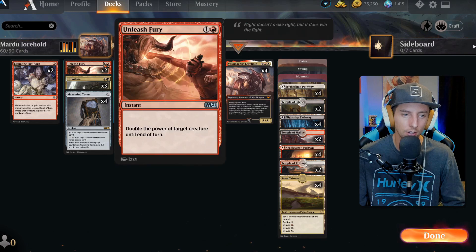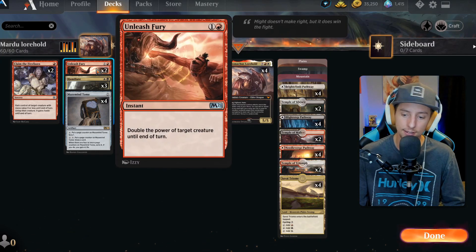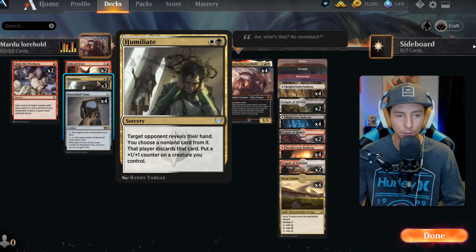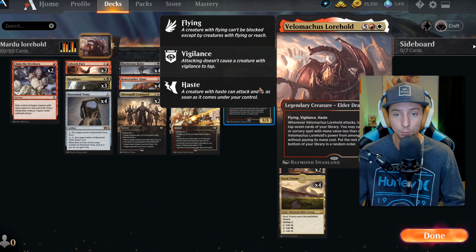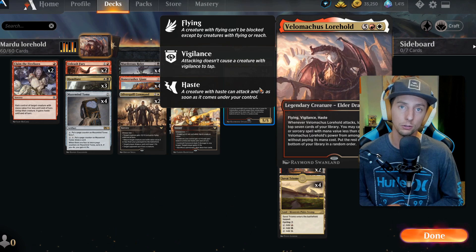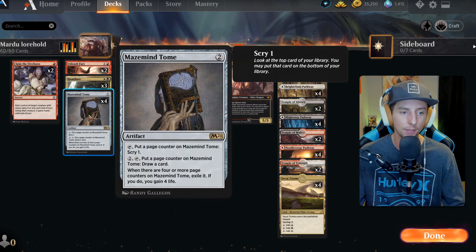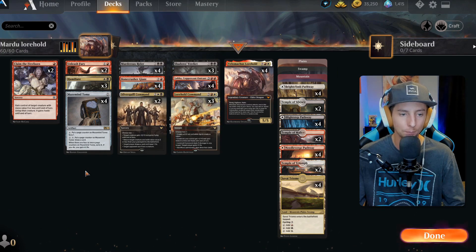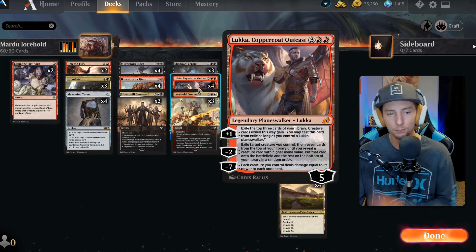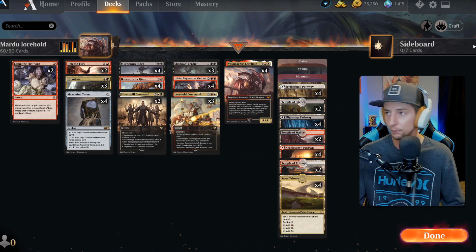Some other cards I really like in the deck are Unleash Fury because it can end a game immediately if you find a couple of these off the top. If you get a free one on Velomachus, it's now a 10/10 coming at your opponent and they didn't see it coming. Then we have Humiliate — a great card because not only are we going to our opponent's hand to potentially protect our Lorehold, if it attacks and we pull the Humiliate, we get to put a +1/+1 counter on the Lorehold and potentially take away the kill spell they're saving for the following turn. We also have Maze Mind Tome to get through our deck quickly, and Claim the Firstborn as another sorcery speed card for Velomachus — but also Luka can transmogrify it, that's really why it's in the deck.